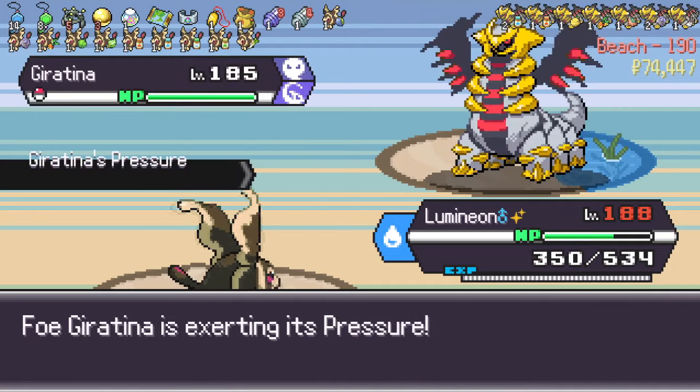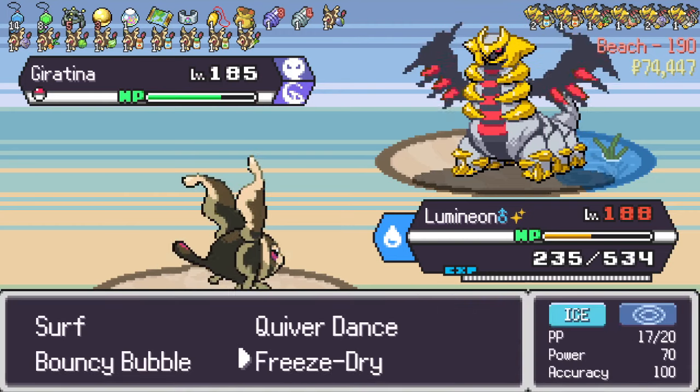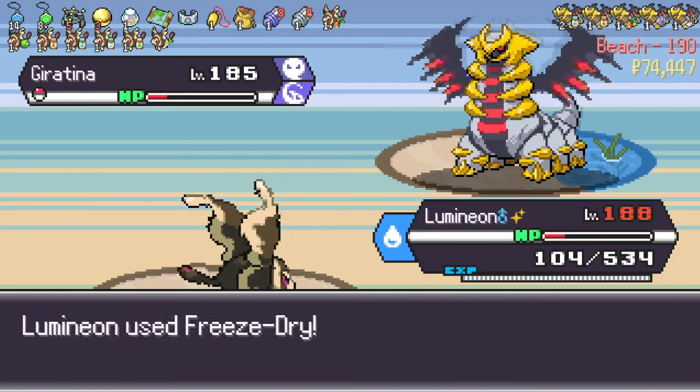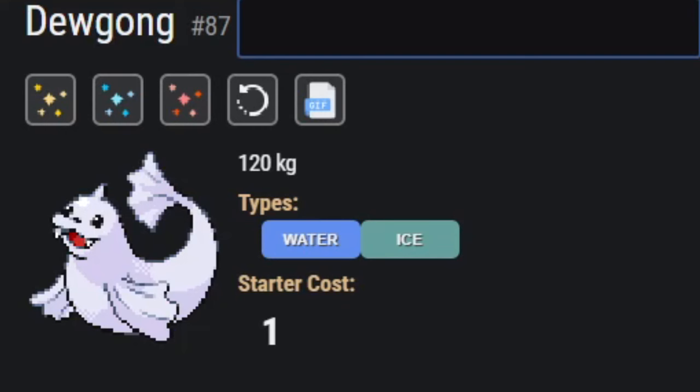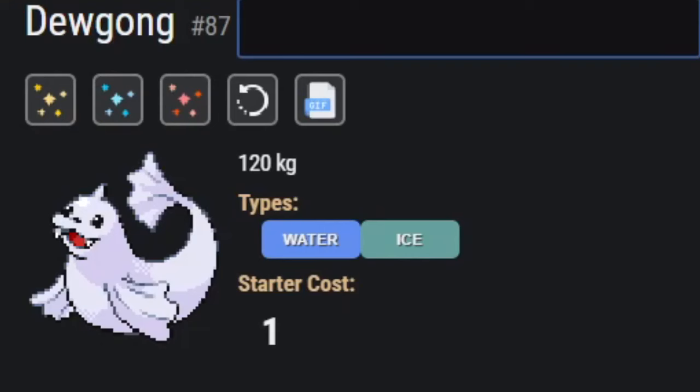Lumineon has also been brought down from a 3-cost to a 1-cost and still keeps all of its broken egg moves. If you want to know what the new best 1-cost Pokémon in the game is, it's probably Lumineon. But we're not here to talk about Lumineon — we're here to talk about this bag of blubber, Dewgong. Dewgong also gets Slack Off and Steam Eruption, which is good. It needs better STAB, and Steam Eruption takes care of that — it's basically a better Scald. Slack Off is a decent option too, as without passive unlock, you're not going to be doing enough damage with Bouncy Bubble to recover.